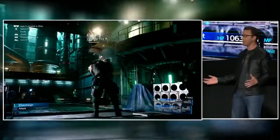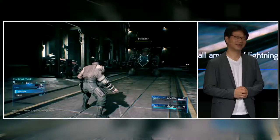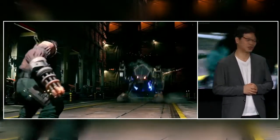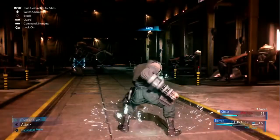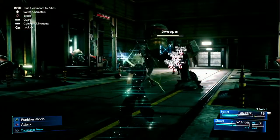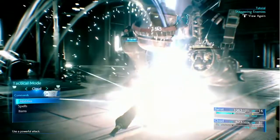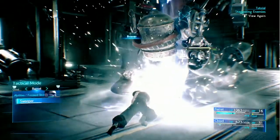Switching between characters in combat is done with a single button press, which makes rotating through party members a snap. Characters will continue to fight even when you're not controlling them directly, but it's up to you to choose how and when ATB charges are used. You can maximize your effectiveness by switching between characters or issuing commands to characters with full ATB bars.